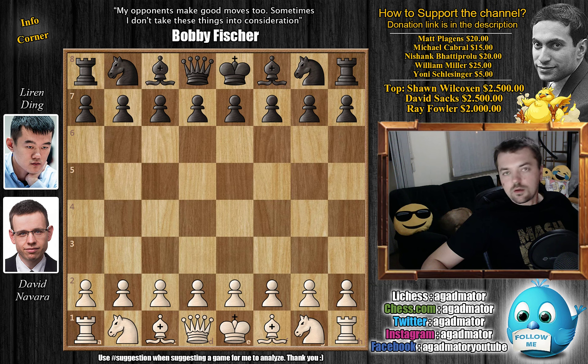Hello everyone and welcome to another very nice game from round 5 of the Gashima Memorial. We said that we will cover at least one more game. Even though the title says Navara versus Navara, don't worry — it's not a typo. There is a very good reason for that which will be explained during the video. It's in fact David Navara with the white pieces facing Ding Liren. Without further ado, let's check it out.